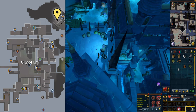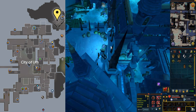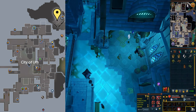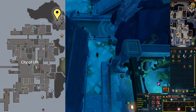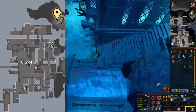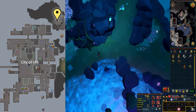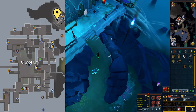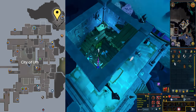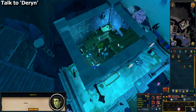Go back to the building in the northeast corner of the City of Um. Use your food with the hourglass sprinkles on it on the empty trough inside the building. Speak to Darren, and we do have to do one more thing before I close out the video.